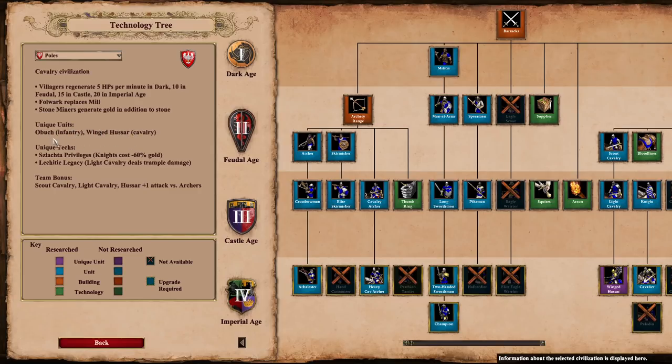Their team bonus is scouts, light cav, and hussars have +1 attack versus archers. This is very similar to what the Persians have — the Persians have it for knights and light cavalry. It's a little situational because in team games you don't usually see a lot of light cavalry being used, but Poles might be slightly different in that case. Let's talk about their tech tree.